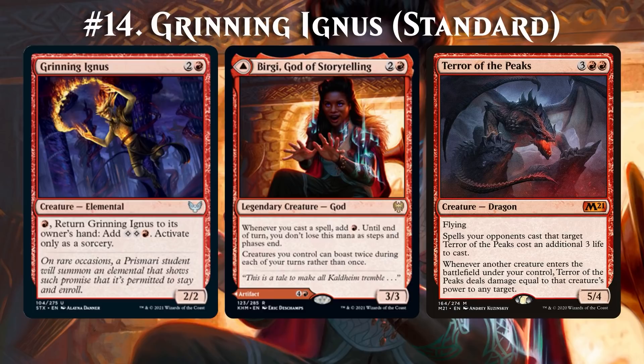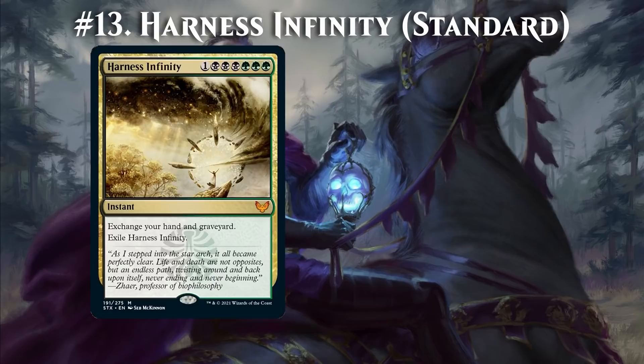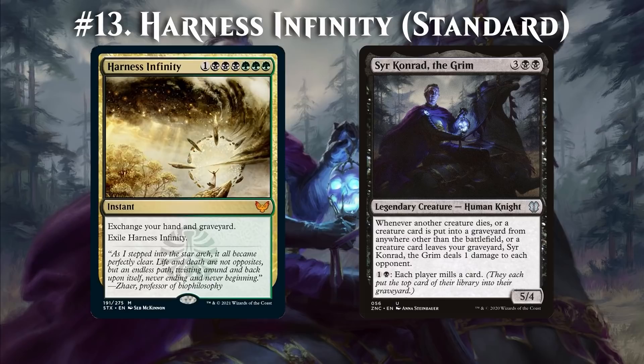In a self-mill deck, Harness Infinity can set up a kill once you've put 20 creature cards from your library into your graveyard. All you need is to control Syr Konrad, the Grim, and then you'll turn the contents of your graveyard into 20 damage picks. Easy, yet deadly.